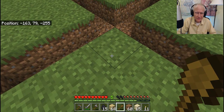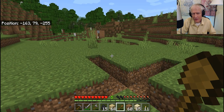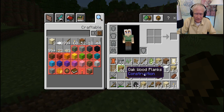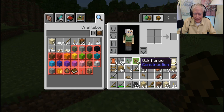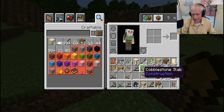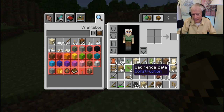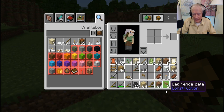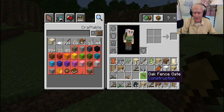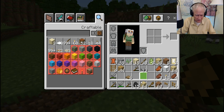Now I need to put down a fence here. Check the inventory — how many fences do I have? I have a bunch of fence, good. What else will I need over here? A gate — I need one gate. This is oak and oak. I really wanted a spruce or some other color — I'll explain that later.